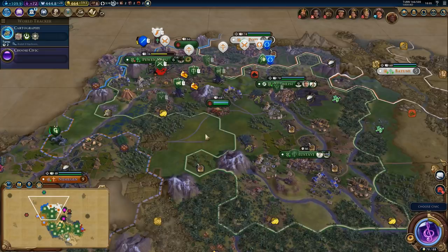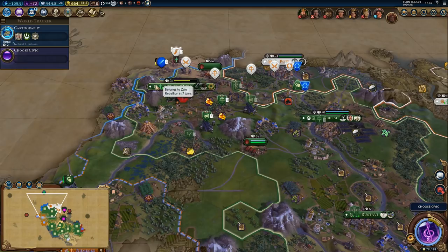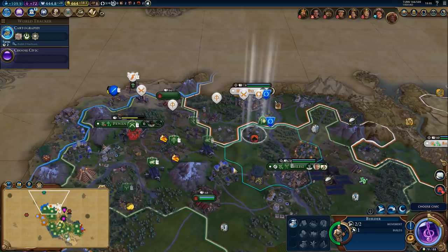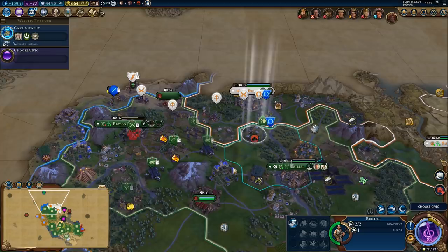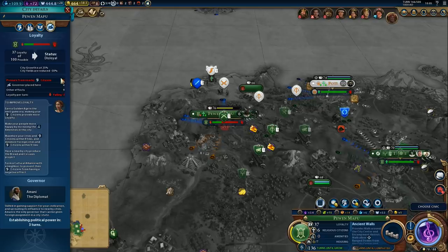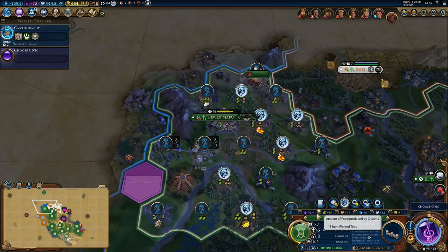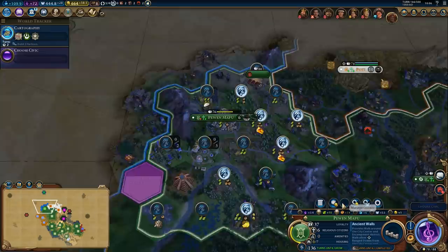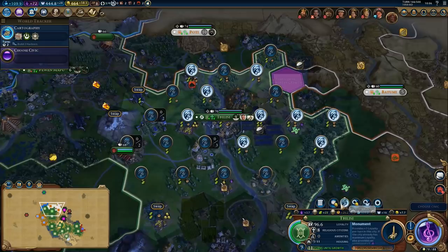So walls. Worst case scenario we'll just have to take the city again, which is not hard at all. More population would also help because population means loyalty. Order effects 9, governor 8, minus 20 pressure from nearby citizens - that is quite a lot of pressure. We can make it grow - well, 51 turns is a little bit too much. Can we make the other city grow? In 9 turns - okay, 9 turns is fine.